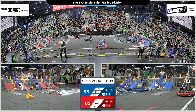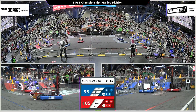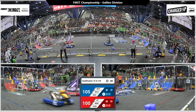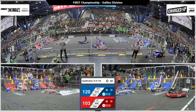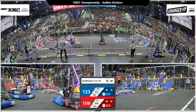They go up and over their charge station and place that game piece way up high. The hot team in the Red Alliance tries to grab a game piece from their double substation, they drop one and grab a second. 1678, Citrus Circuits, quickly going over and grabbing a cone off the carpet for the Red Alliance.